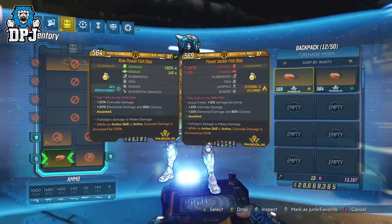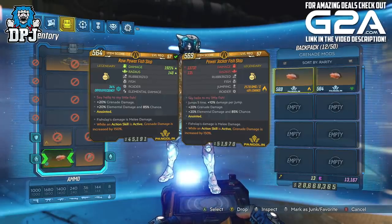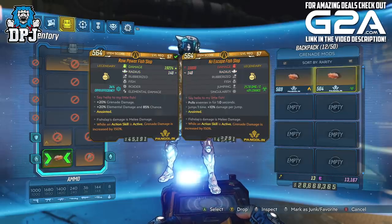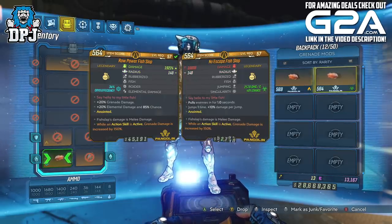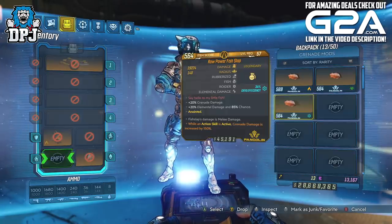This anointment seems to be a popular one on this grenade — while an action skill is active, grenade damage is increased by 150%. That's a really nice addition to have on any grenade, especially for those running grenade builds.